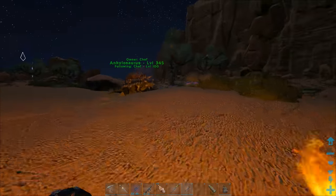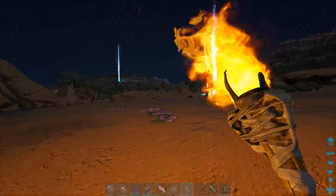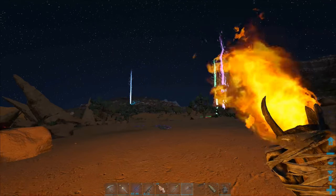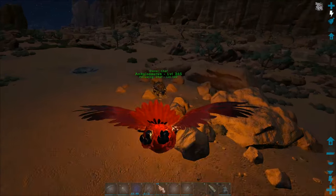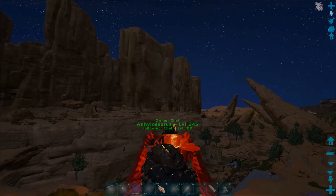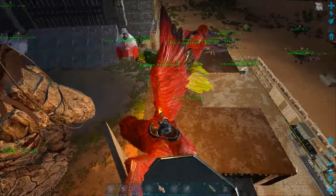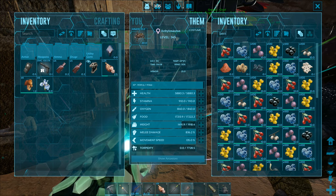This Ankylo is a female so I can't mate her with Tank the Ankylo. We got six rare mushrooms and six rare flowers - not the worst, probably about double what Tank the Ankylo would have gotten. I'm not bashing Tank, it's just this one is a little bit better and we always need an upgrade. This one also gets an insane amount of obsidian, which I needed a lot of for the Alpha Argy saddles to upgrade them from common to uncommon.